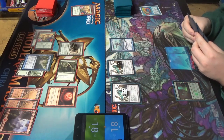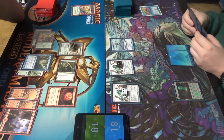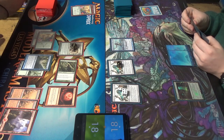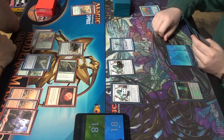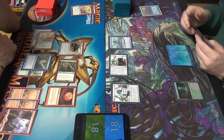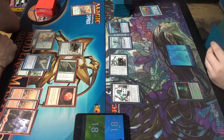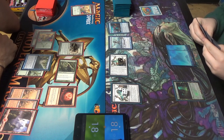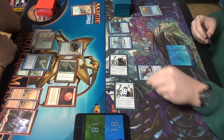Draw. That's right — Master of Waves is a thing. This is a really good matchup for you. Aether Vial and basics. Activate Vial. Here it comes — Master.